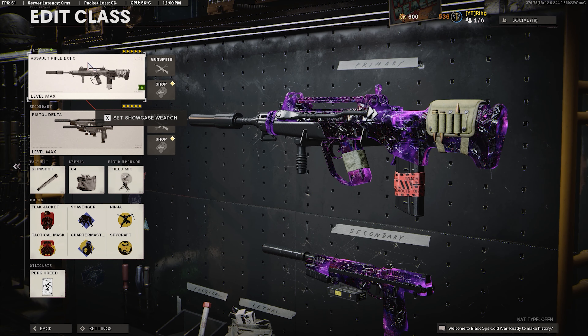Alright ladies and gentlemen, here's the updated FFAR 1 class — you guys definitely want to be using this class, it's insane, it has zero recoil. Before we get into the class, you guys definitely want to stick around and watch the gameplay. I go 114 and 0, and I drop a 111 gunstreak with this exact setup.